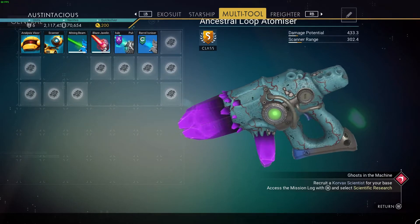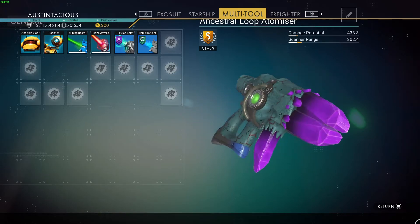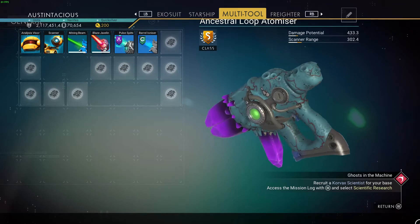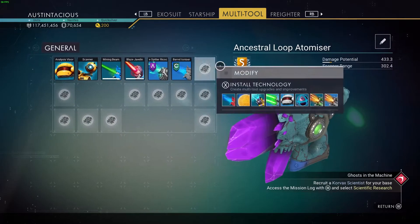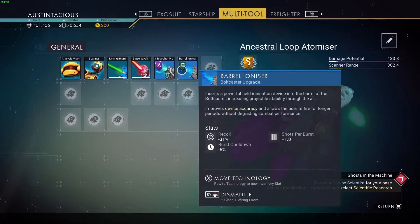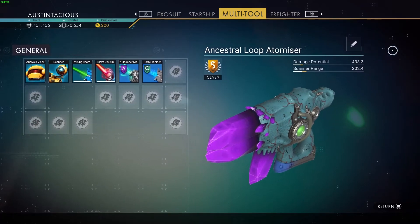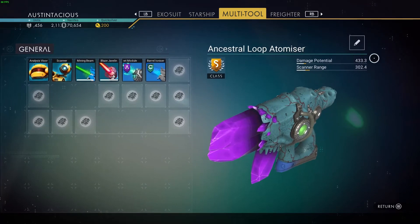Here it is from all angles. It has 16 slots. Damage potential: standard aliens are 433.3 if they don't have any gun attachments pre-installed. This one has the Blaze Javelin, but that doesn't affect the damage output, so it will be the standard 433.3. Experimentals are 400 and aliens are 433.3.